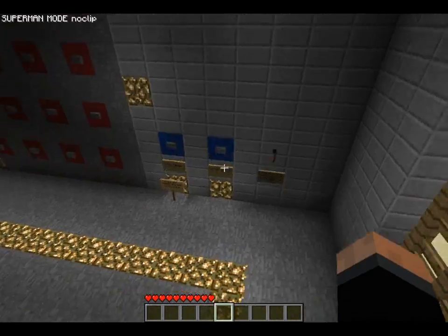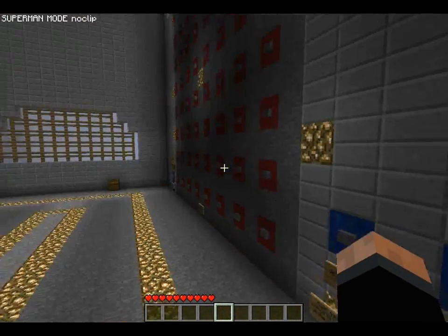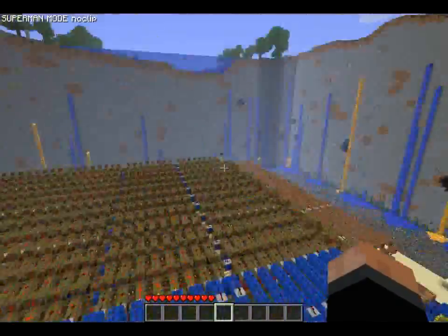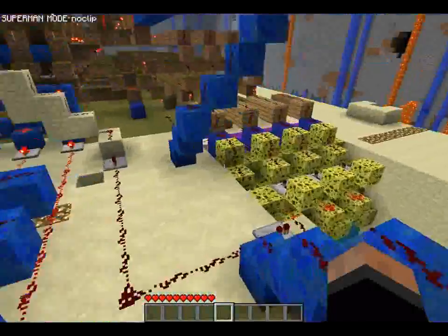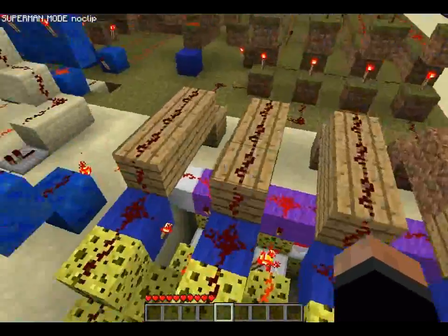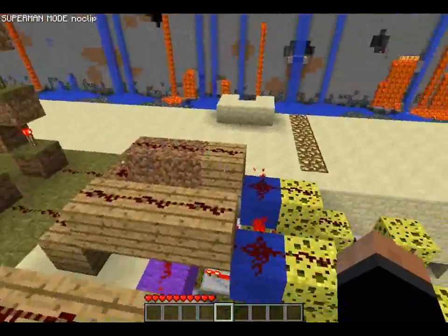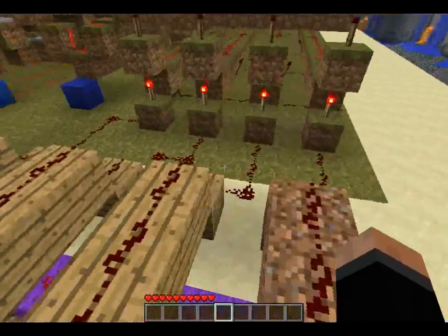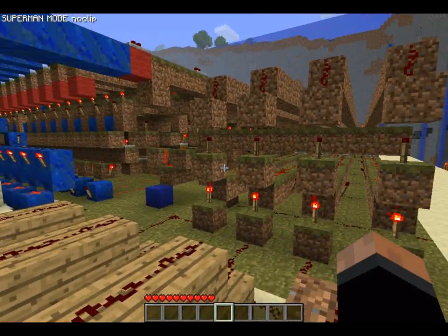To start off you want to go to the first layer, signified by that button there. If you don't want to go into the room you can just fly over here and look at the binary counter, and if all four rows along the top are off, that means it is ready to print from the first layer.